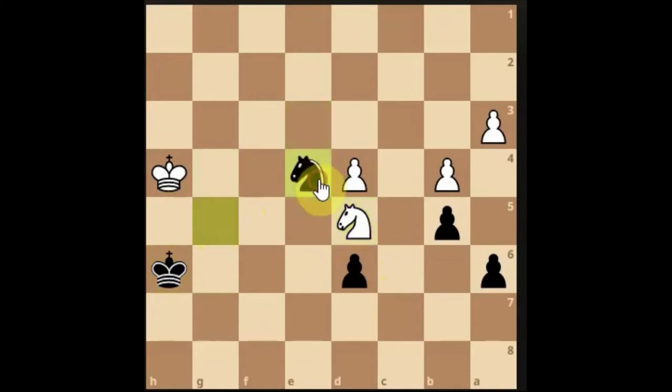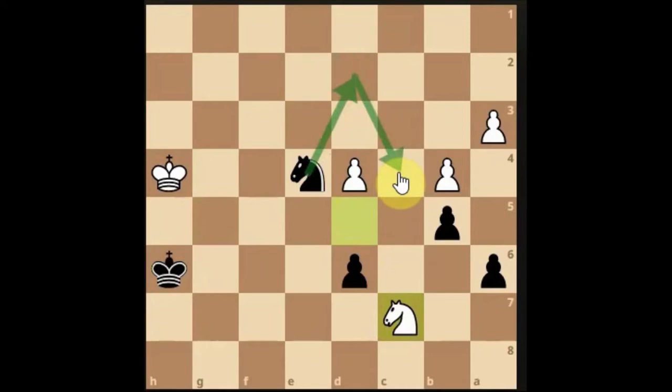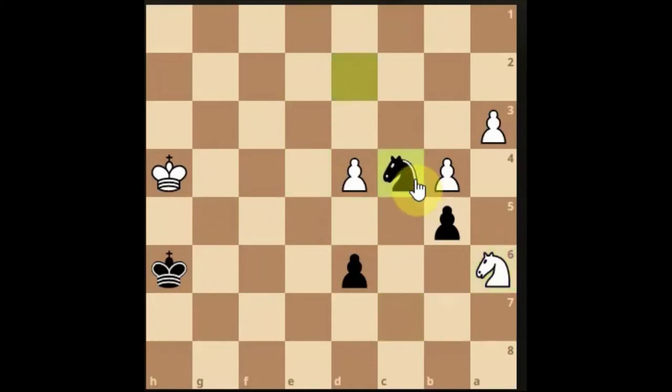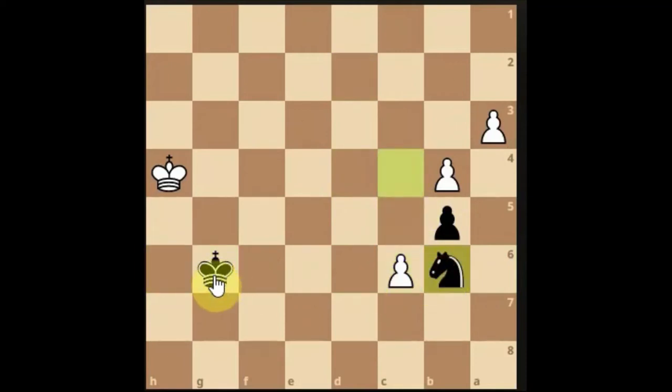He's defending the pawn with his knight and taking the pawn off in the center — we still have a passed pawn. Let's move our knight across. Can we get something of his? We're too late to the party on that side. He's jumped in front of our pawn but now he's got a passed pawn, so I'm going to have to be fast with my king. Is my king going to be fast enough? I'll need to block with my knight. Let's go — he pushes, bring the knight down, get the king across.